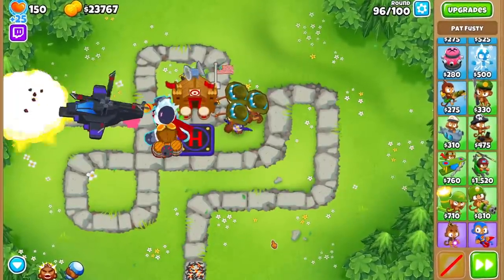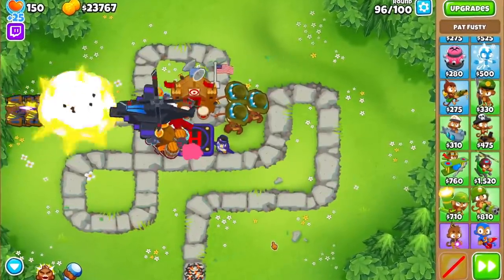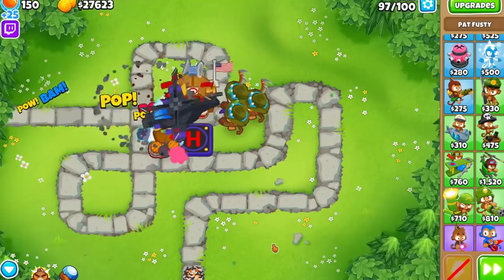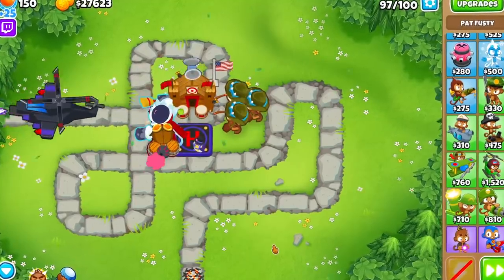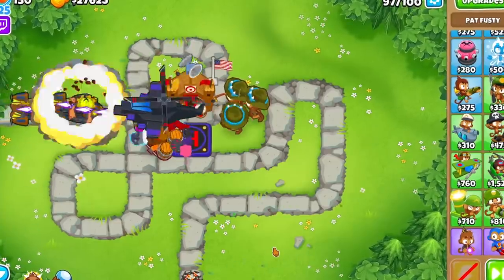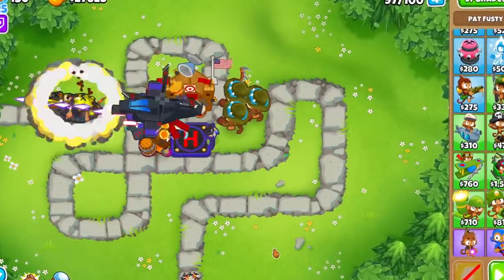Now upon first glance, it appears that the 024 is a clear winner, but this is not always the case. In most defenses, you will want 2 or even 3 of these guys to help out with rounds 96 and 98, and in this case the two Crosspaths become closer together in pushback consistency, but the 204s push back Blimps much farther.